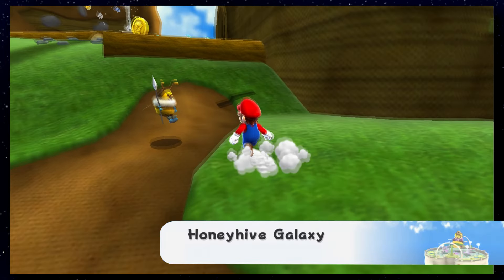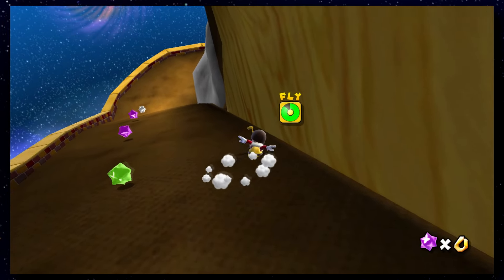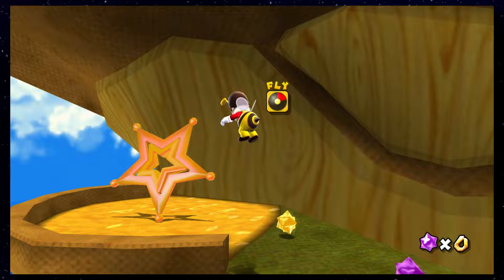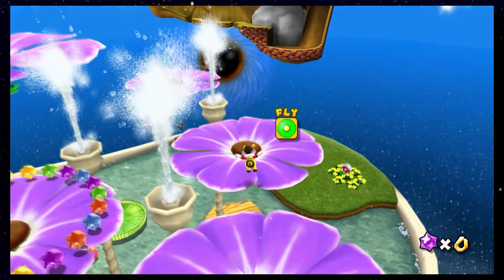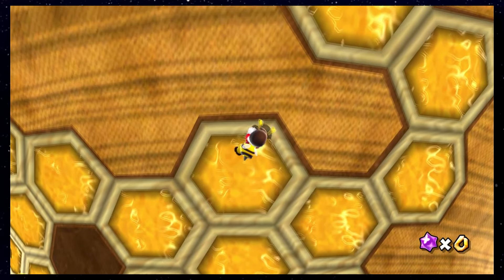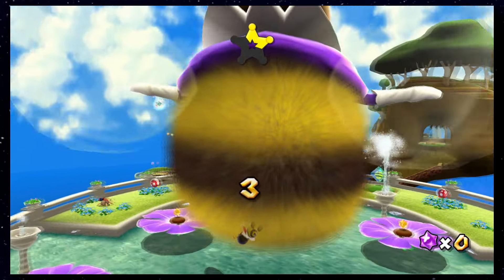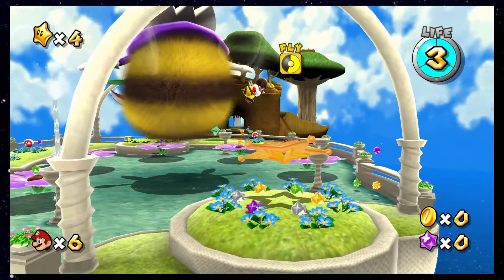Honey Hive Galaxy is up and there are a few Star Bits on your way, but thankfully being Bee Mario is pretty helpful and helps you avoid collecting those. There are some Star Bits on those flowers over there, but it's pretty easy to make your way around them. Climb up the Honey Wall to reach Queen Bee, and after collecting all of the Star Shards on her Bee Buddy, a Lounge Star will appear that leads us to the Star.